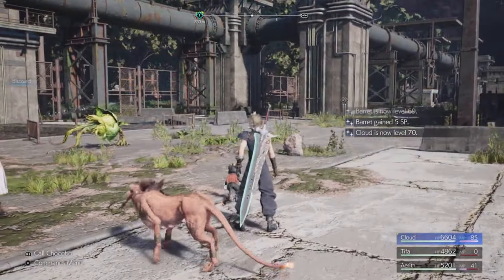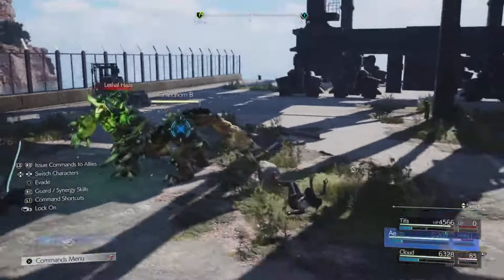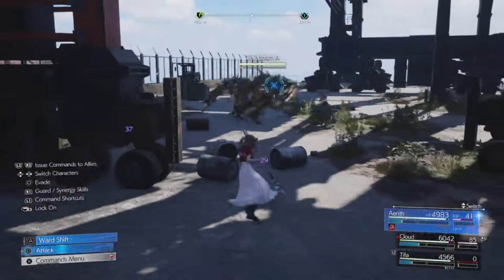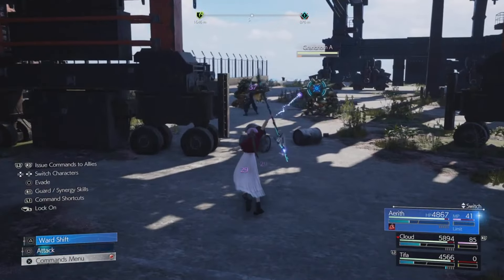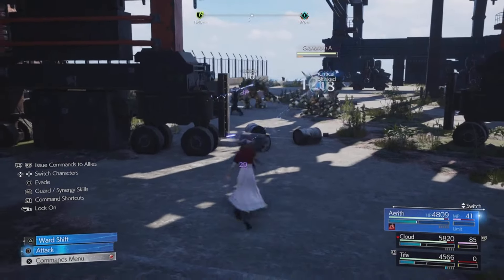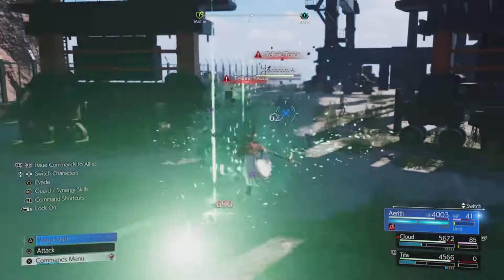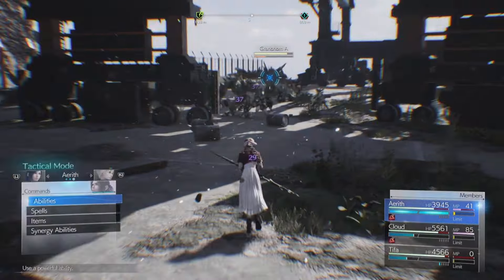That's going to leave us at 41 MP when we started the fight with 15. Now let me show you why we have the HP Absorb. Let's go ahead and use Aerith to pull some aggro from these mobs and see if we take some damage. Now we are under 4000 HP.